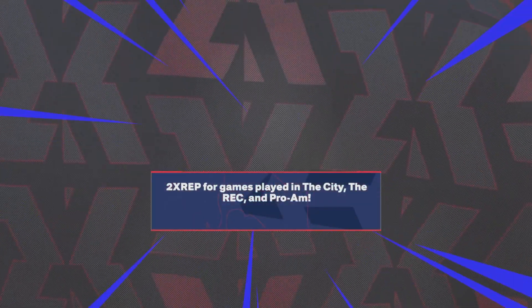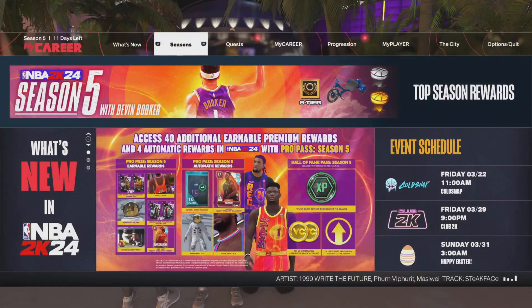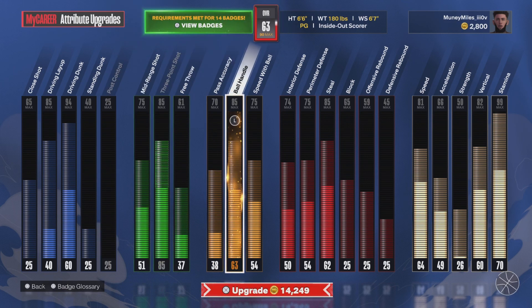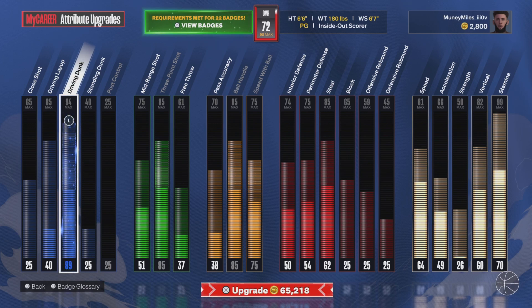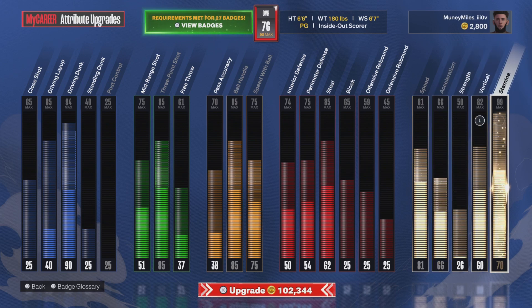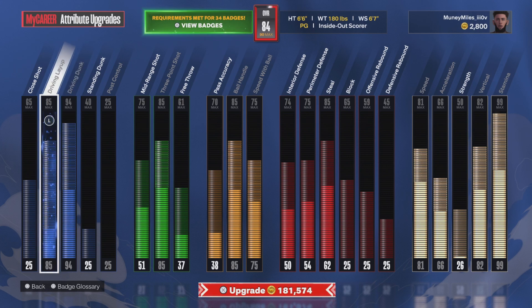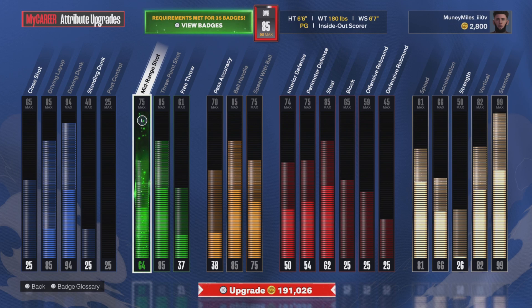You're on the inside-out scorer. For the last part of this video, I'm gonna show you what to upgrade first. For 85 overall, go for the three-pointer and ball handle first, then speed with ball. Then your dunk — pump it up to like 80, 90 is solid. Bump your speed and acceleration up, max out that stamina, get your vertical up. You can max out your driving layup and put the rest on midrange. That's what I would do for 85 overall.